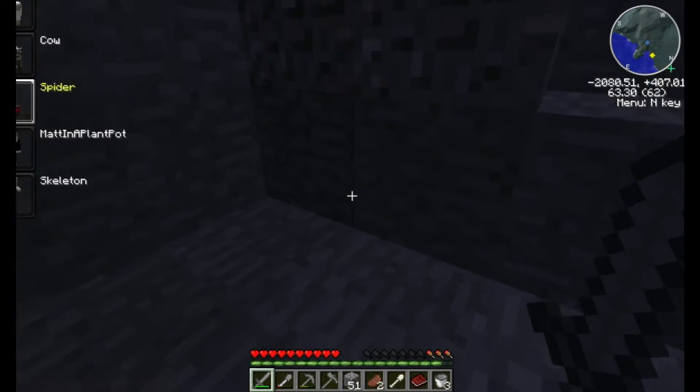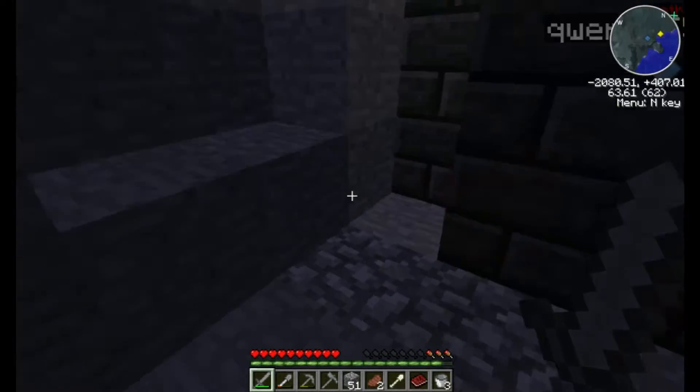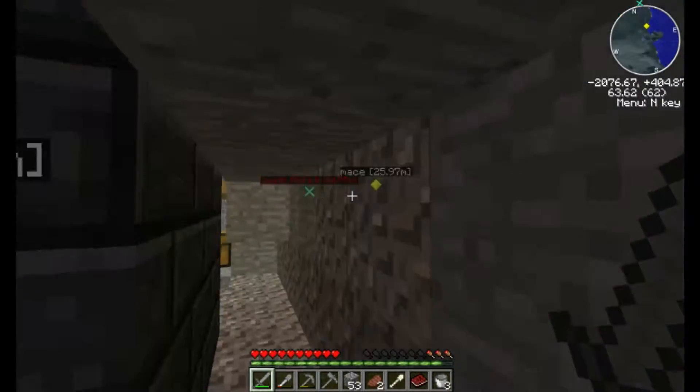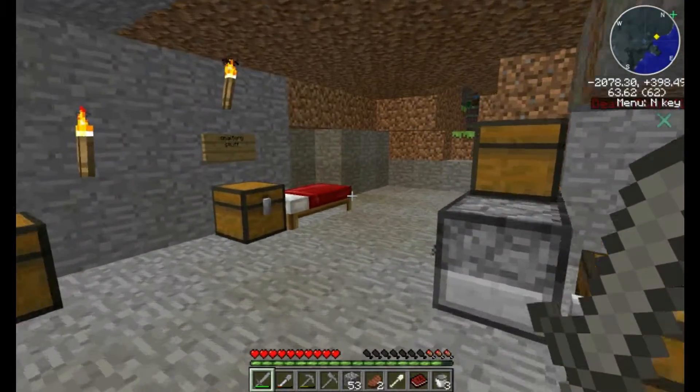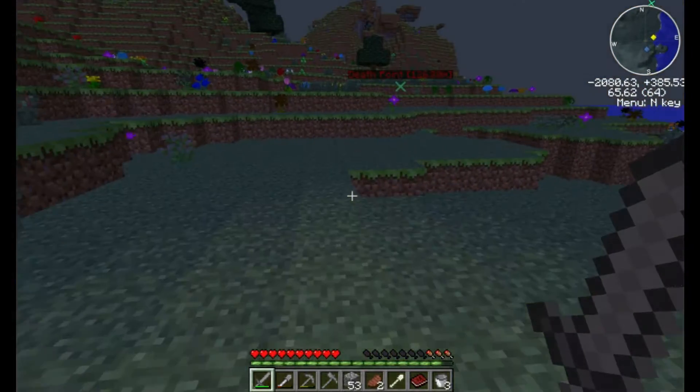Tom, have you realised if a mob falls into our smeltery, what happens? Won't there be blood in there? No — because mobs don't have blood. And you can cover up the top of it with grass if you want.